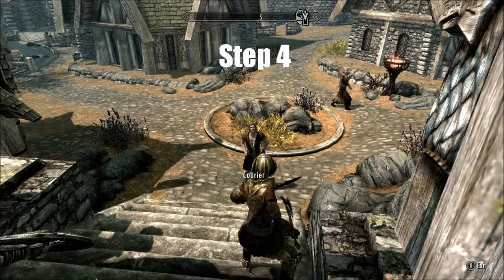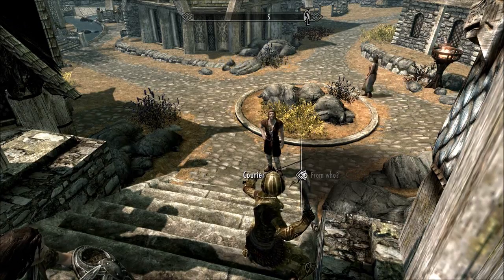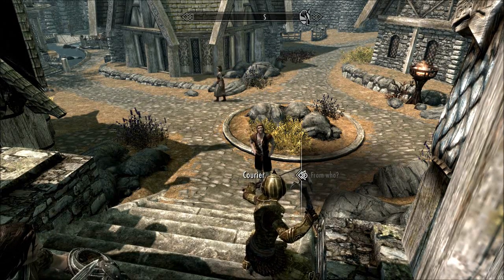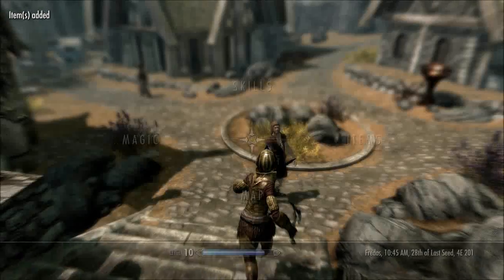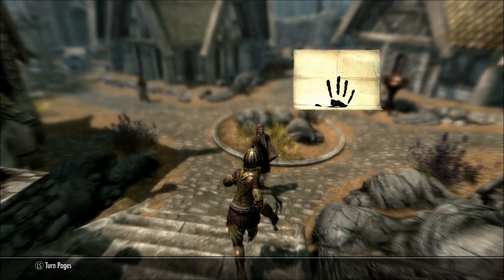Step four: after you've completed the quest, after a while a courier will run up to you and deliver a letter. You get this mysterious note that just says 'We Know.'